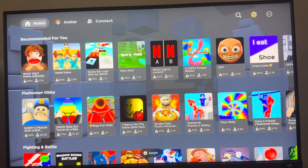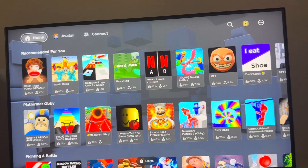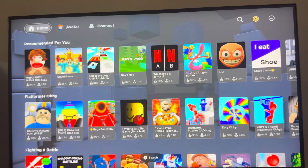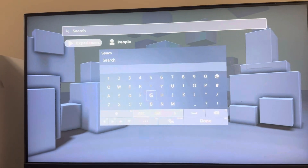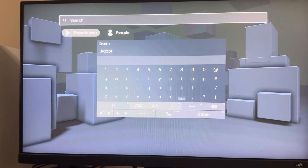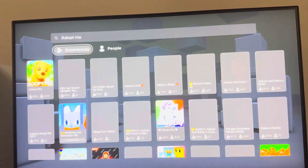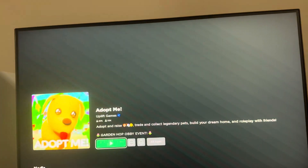What's up guys, it's your boy. In today's video I'm going to be showing you a controls guide for Adopt Me on the PS4 and PS5 version of Roblox. You just want to click triangle and type in 'Adopt Me' right here, and it should pop up first, and you guys can click play.